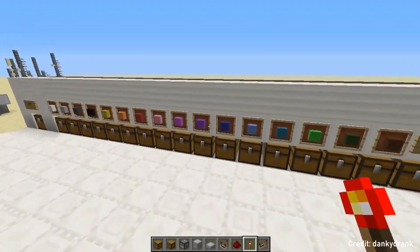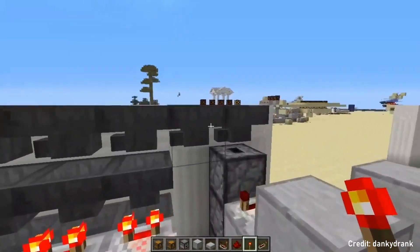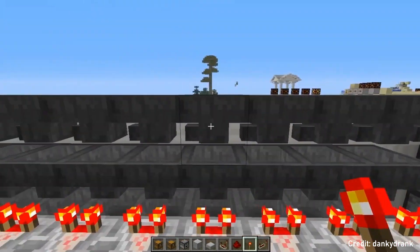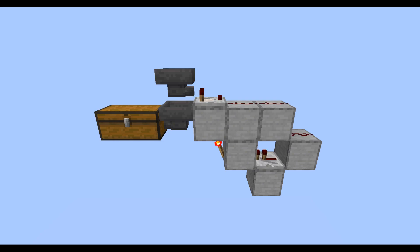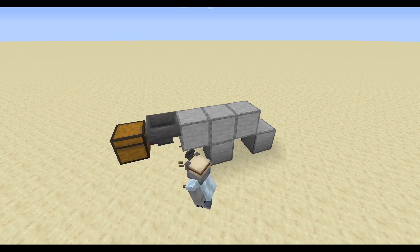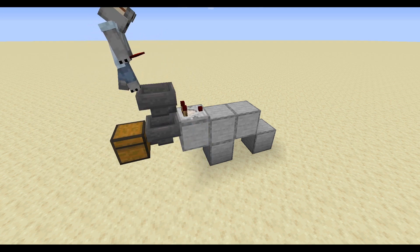In version 1.5, when hoppers and comparators got introduced, people quickly figured out how to filter items with a storage system with a simple and easy design. You only need two hoppers, a redstone torch, a comparator, three pieces of redstone and a repeater. I'm sure everyone has built one of those, or most likely multiple of those, contraptions before in their survival world.